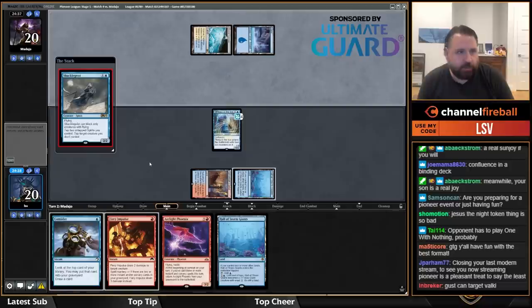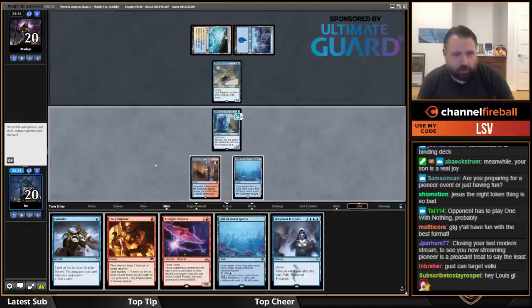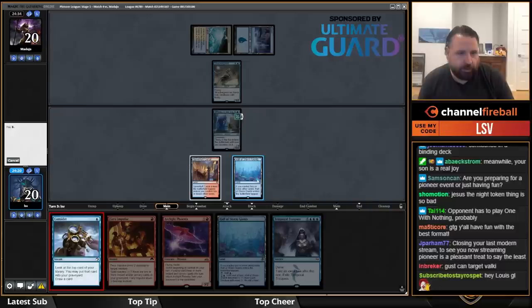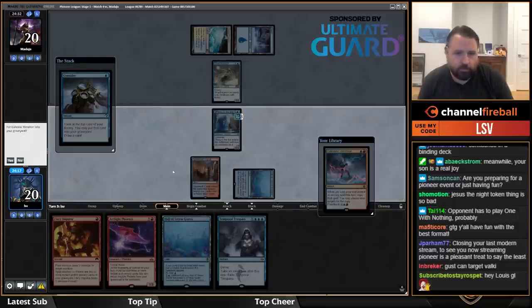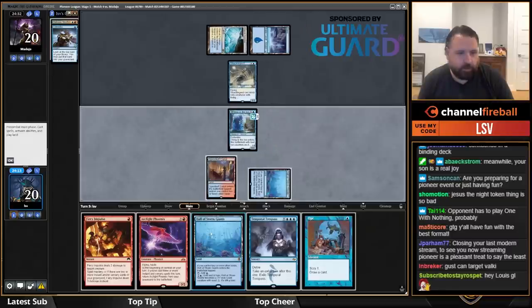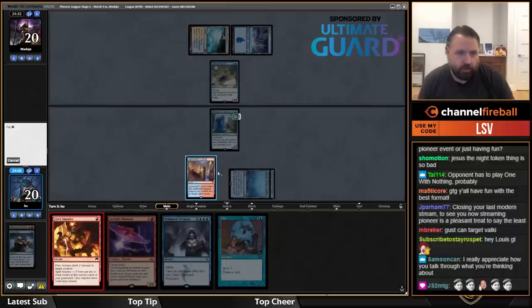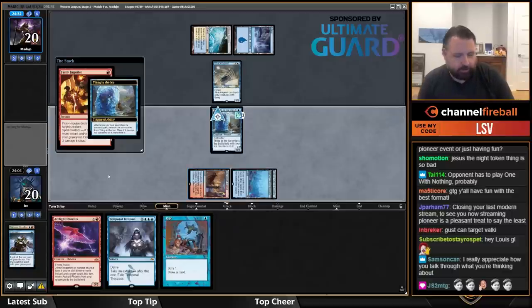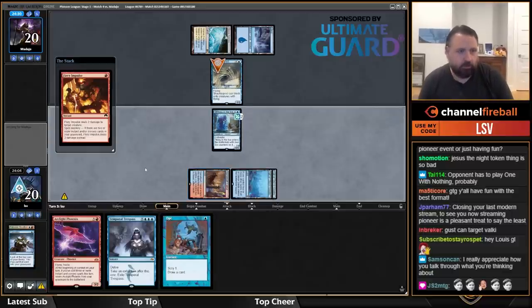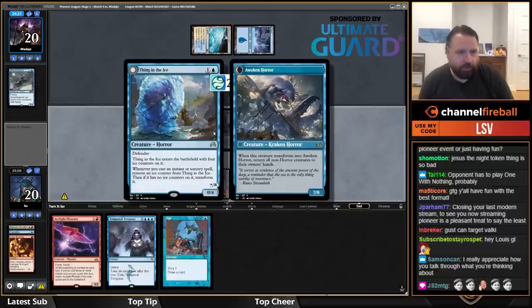Okay, is this Blue-White or Spirits? Yeah, I kind of feel like it's Spirits — this is going to go fairly well for me. Let's start with Consider — I'll definitely put that in my graveyard. An Opt — let's Fiery Impulse this. I think it's better just to kill things right away in general.